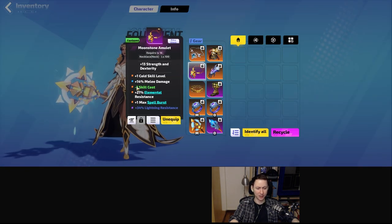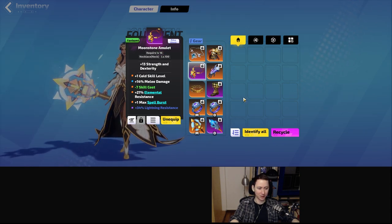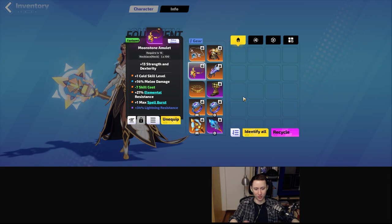For the amulet, I got extremely lucky crafting. Essentially the really big ones are plus one max spellburst and plus one cold. I also ended up rolling 21% elemental resistance, which is nice because it takes some weight off the rest of my gear. But since we're using Steel Vanguard and the elemental resistance aura, we don't need that much resistance on our gear anyway.